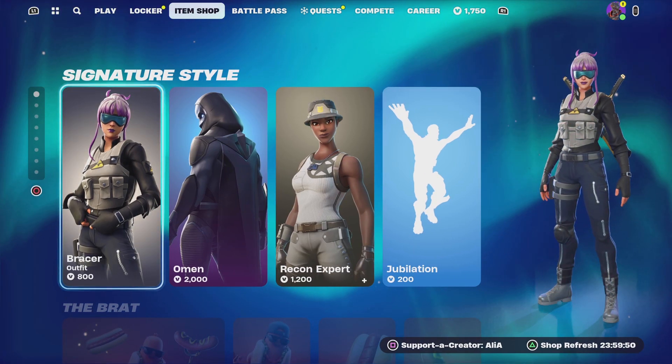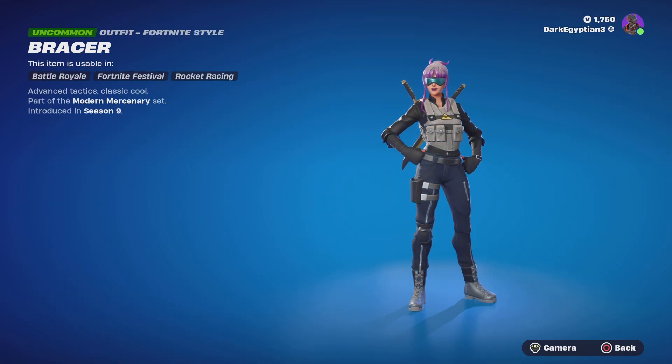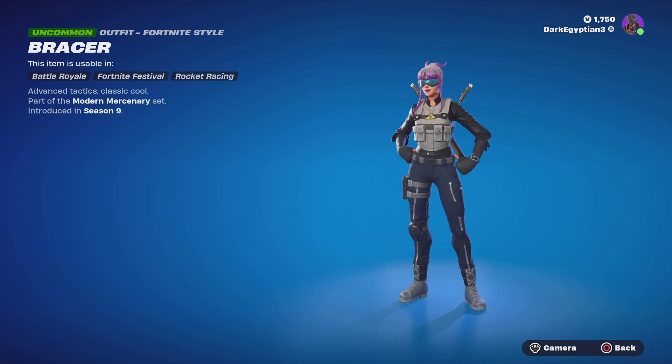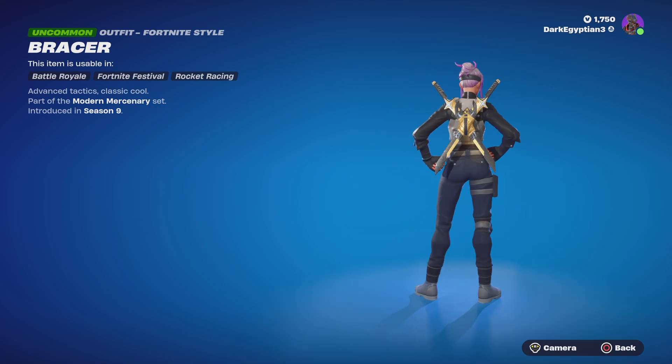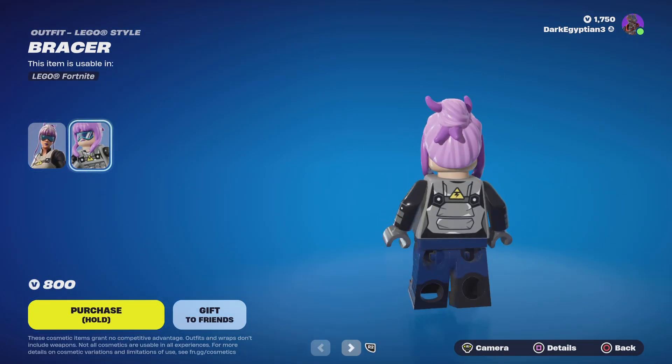Starting us off in the Signature Series, we have the Bracer skin. The description reads: advanced tactics, classic cool, part of the Modern Mercenary set, first introduced in OG Season 9. Moving on to the Lego style — I do like the hair on this one.